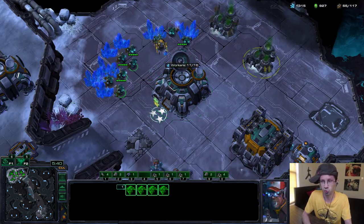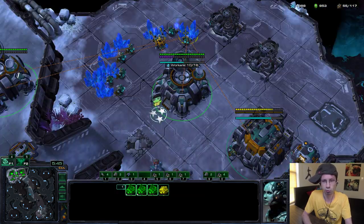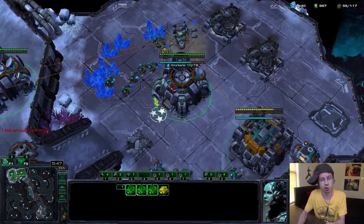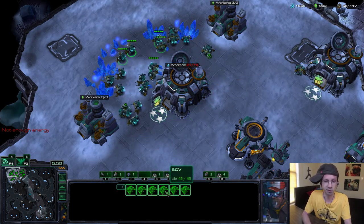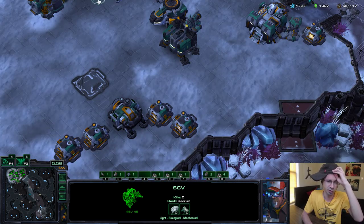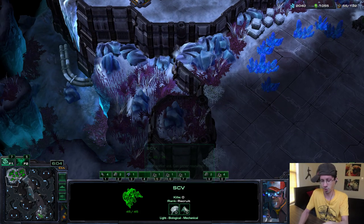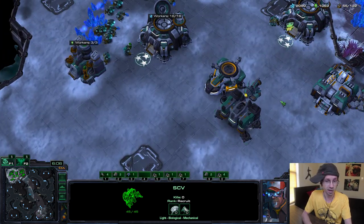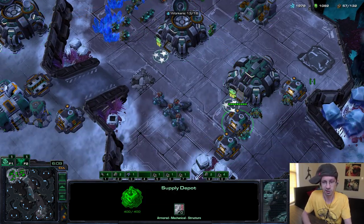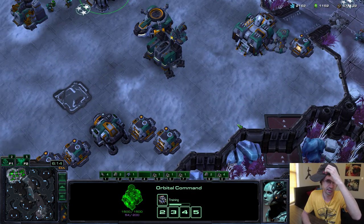These are things you guys need to have in mind. Against Protoss, that anti-blink wall — especially if you're playing mech. A lot of bio Terrans don't do this or know about it, because with bio it's not as difficult to defend blink stalkers. But for mech Terrans, or if you're playing Sky Terran, this is very important because blink stalker openers can do a lot of damage.